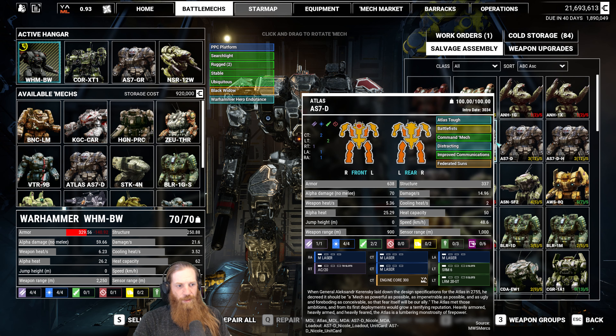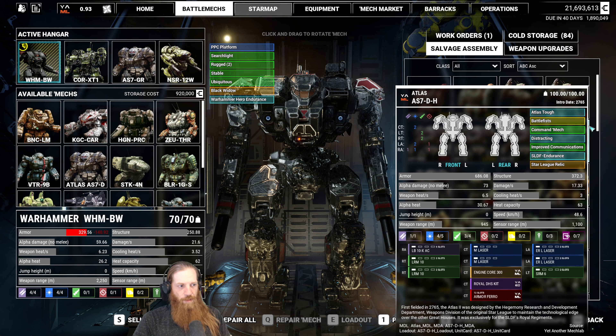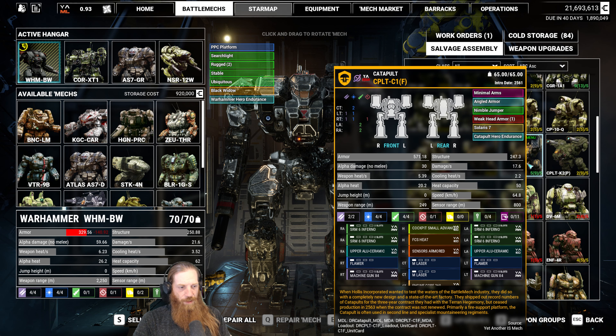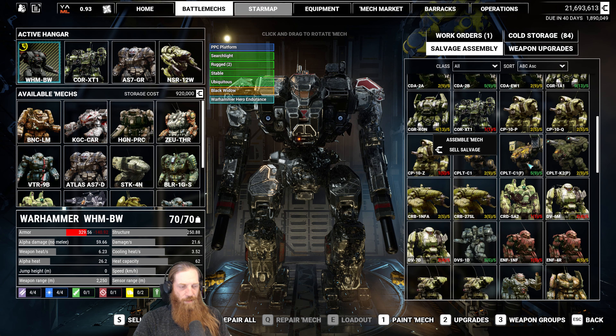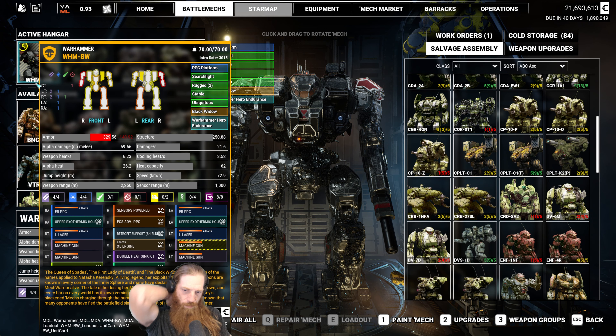Should we go ahead and do that salvage assembly? There's a catapult. I want to see if we can get those machine guns. Well, they'd probably be low tier — they'll only be Tier 1. That's right, so that's not really worth it. Let's not. I mean, if we had more we could upgrade them, but I don't really want to use Tier 1s.